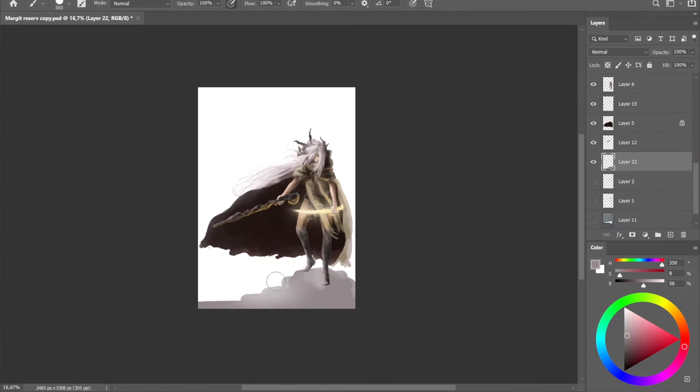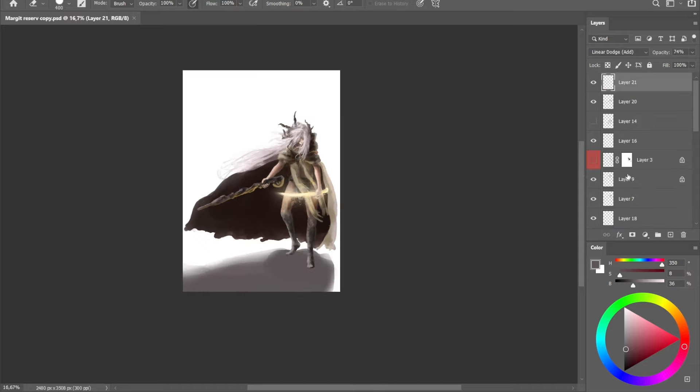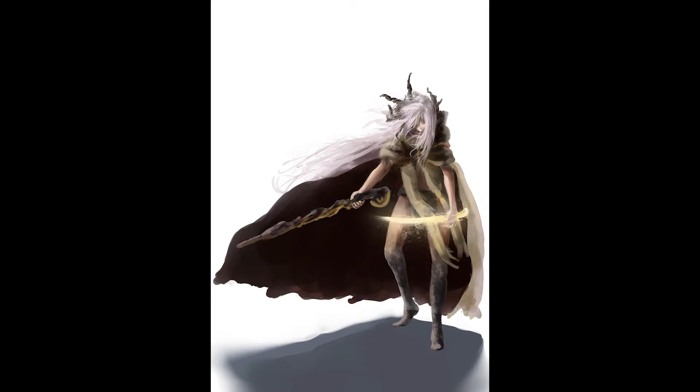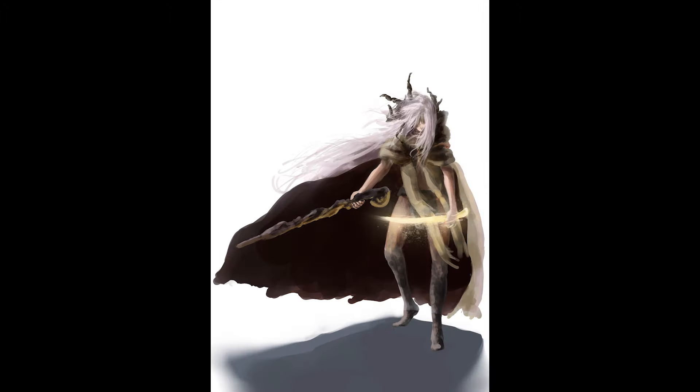I add a little bit of light on the staff and also a shadow under her legs on the ground. Then I add some small details. Are you ready for the masterpiece? So here is the result — first here's the original Margit from the game, and here's his female version. It's not really bad, but I think it doesn't look very female — she just has long hair.